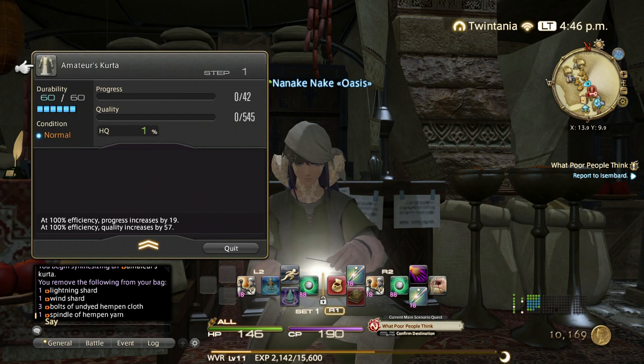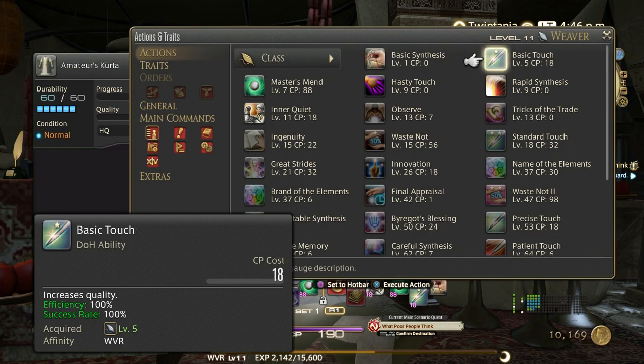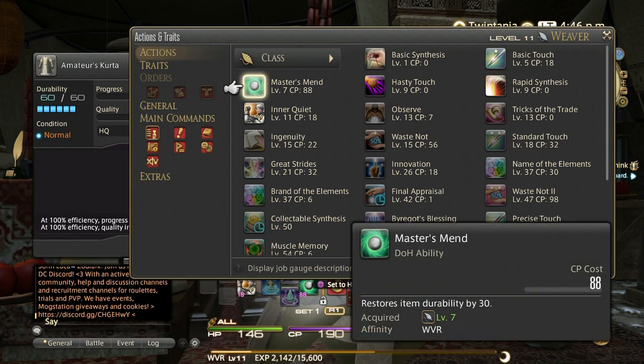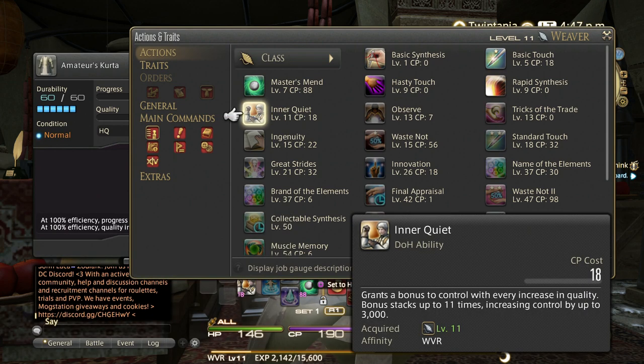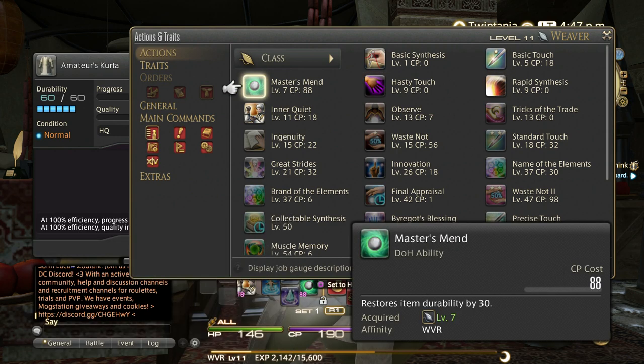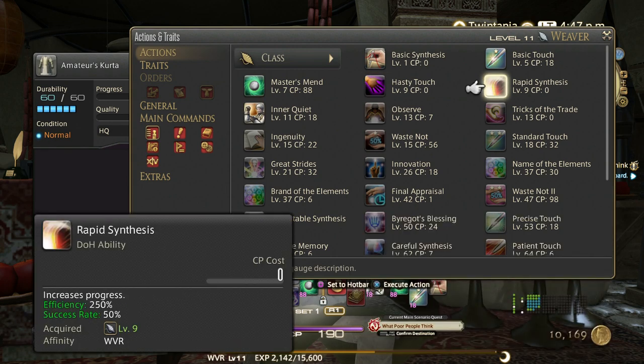If you use high quality materials, you start off with some percentage of the HQ bar already filled. Let's go through the abilities we've learned: basic touch costs 80 CP and increases quality at 100% efficiency. Master's Mend restores durability by 30. Hasty Touch increases quality but doesn't cost CP — however the success rate is only 60%, so it can fail. Rapid Synthesis increases progress by a lot with zero CP cost but is only 50% success rate. Inner Quiet is really important — for every successful hasty touch or basic touch, your next quality gain increases. The more stacks of Inner Quiet you have, the more quality you gain per touch.